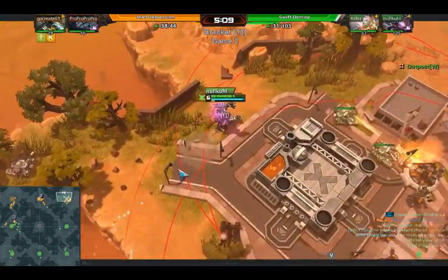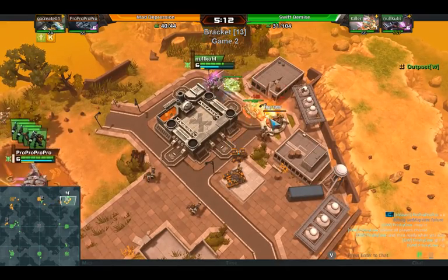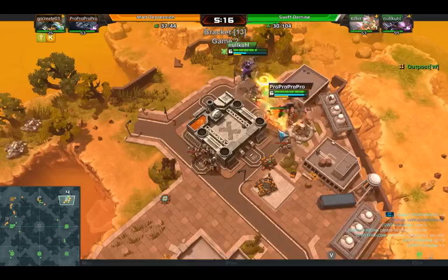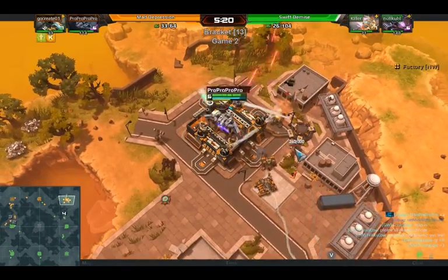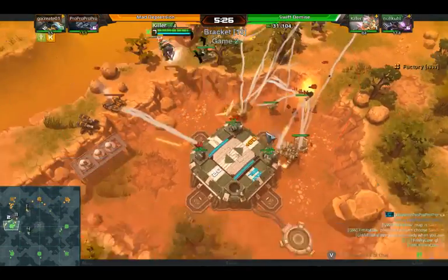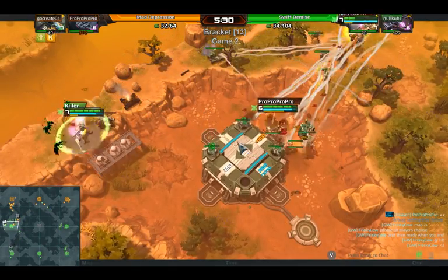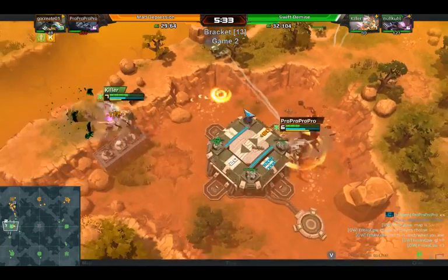Carbon loses attention of that and changes focus to top middle and top right, where Killer and Null Cool are trying to drop more units. Null Cool with the osprey — so long as there's no mech to stop him — is going to be able to harass endlessly, taking out turrets and tanks. Pro Pro is able to capture that outpost again and take out that tank, but Killer, given Pro Pro's lack of response here, has been able to capture the left side again. Jumpers are just being fed into the meat grinder.